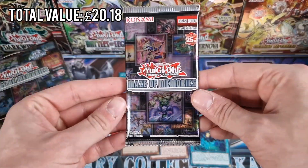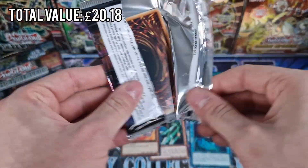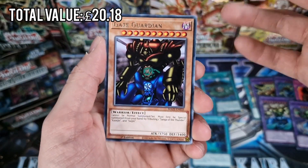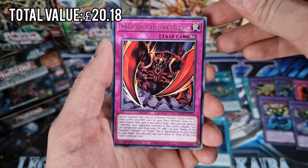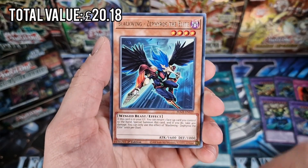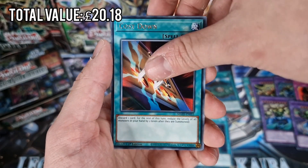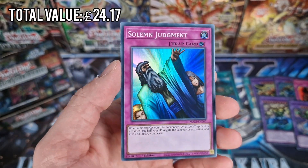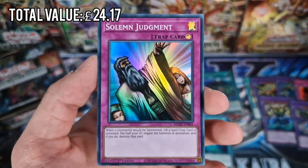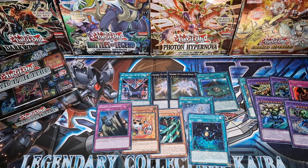Last pack - will this be the Gate Guardian or any collector's rare? We've got the Gate Guardian, just not the collector's rare. Photon Orbital, Prey of the Jiroguma, Blackwing Zephros the Elite, Time to Stand Up, Cost Down, and Solemn Judgment! We'll take Solemn Judgment - it is a £5 card and it's pretty cool, but it is not a collector's rare. That'll be the end of today's episode. If you enjoyed this episode, make sure to comment, like, and subscribe. Until next time, take care and good night.